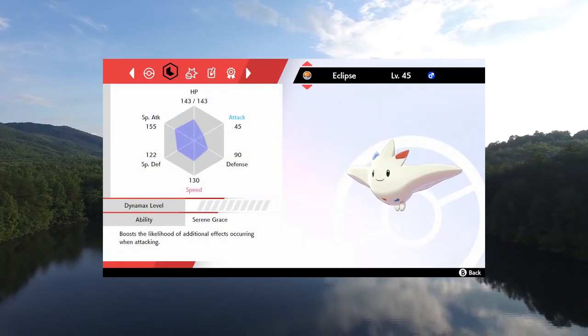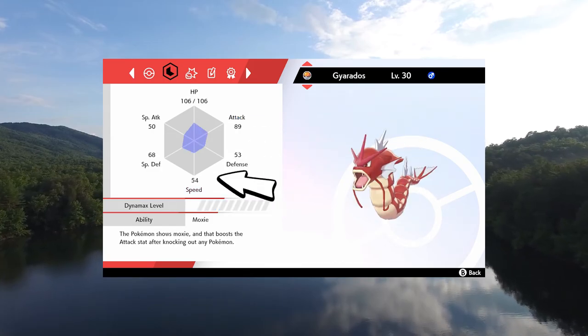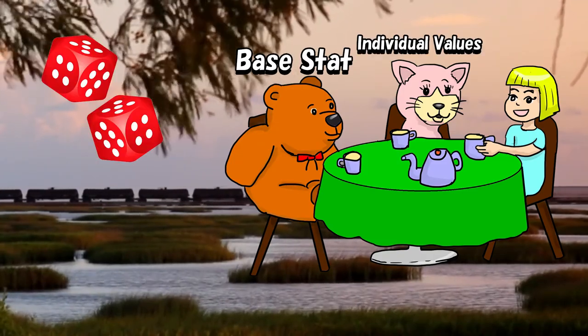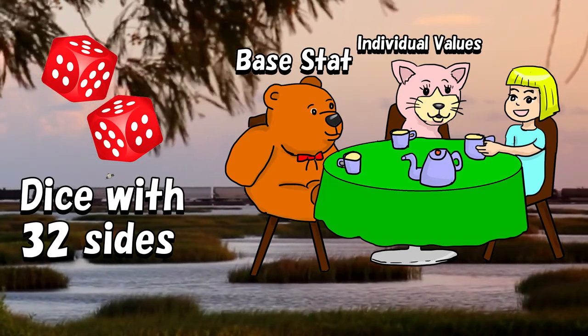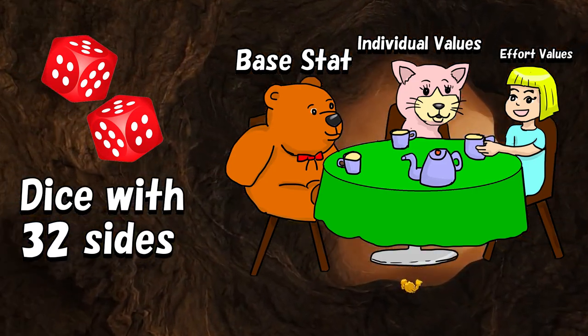The 6 stats that make up a Pokemon Summary are HP, Attack, Defense, Special Attack, Special Defense, and Speed. In addition to there being a given base stat for each of these, there is also a dice roll with 32 sides that gives each Pokemon some additional stat points. These additional stat points are part of the range at a given level, as I explained in the last video.